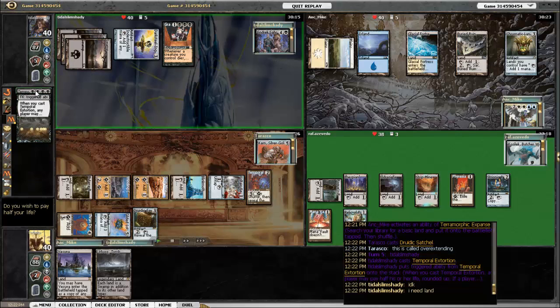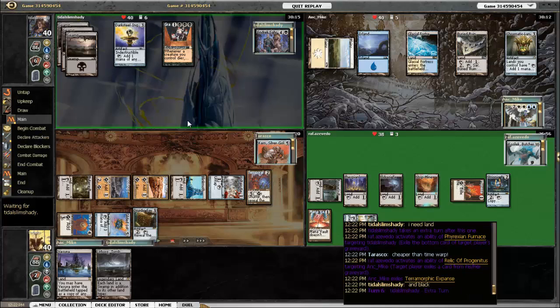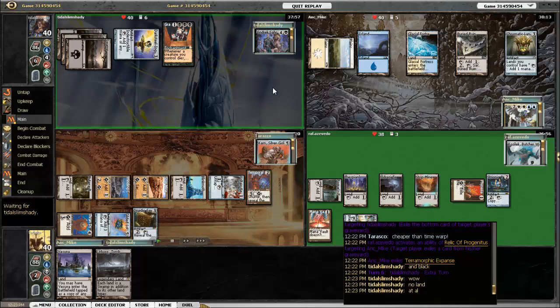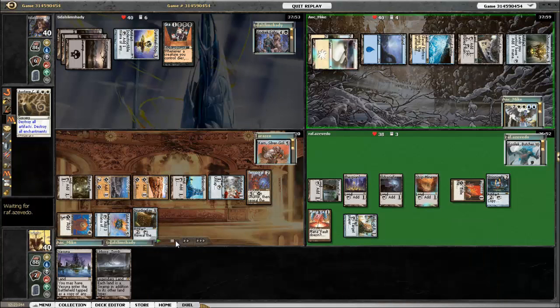Endric Saar plays Temporal Extortion. Nobody pays the mana. The Temporal Extortion is one of those Punisher cards — if he'd had a better board presence, somebody probably would have paid it, especially since nobody's really hurting for life right now. But since he didn't really have a lot going on, nobody paid it. He's still hoping for land and doesn't get one, so the extra turn does nothing for him.